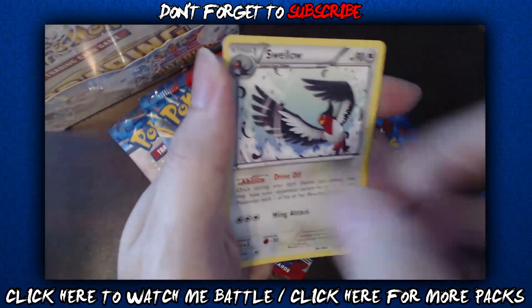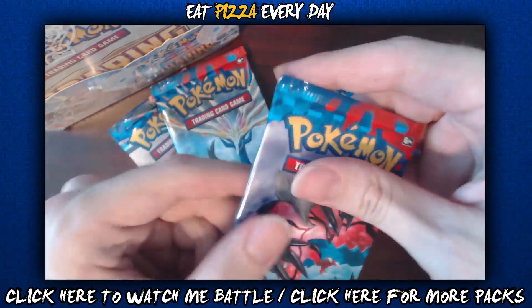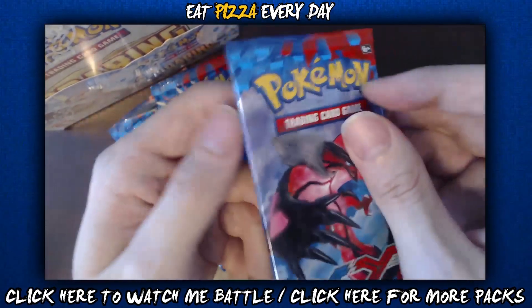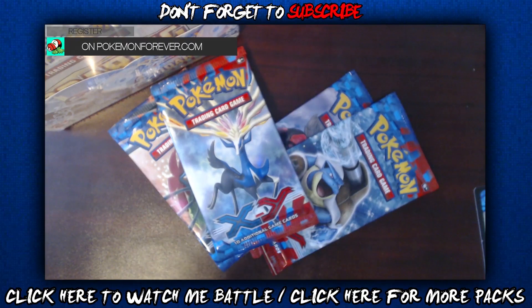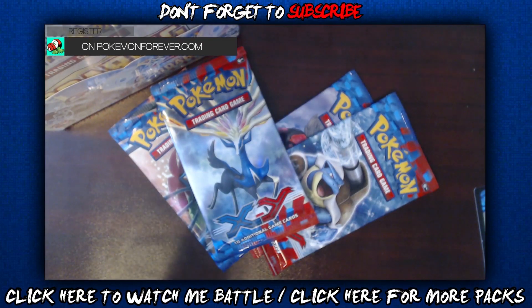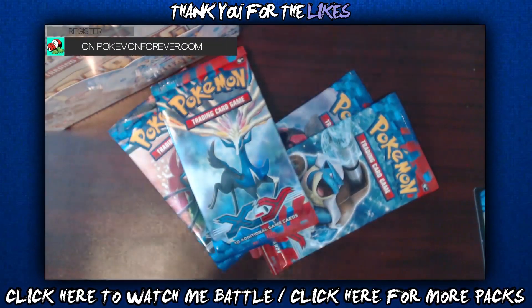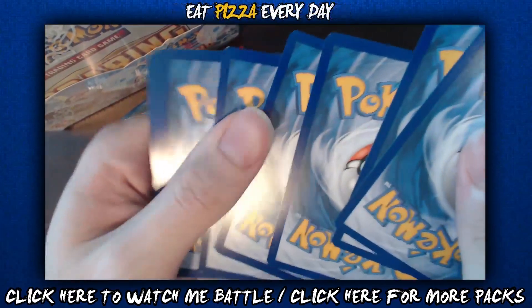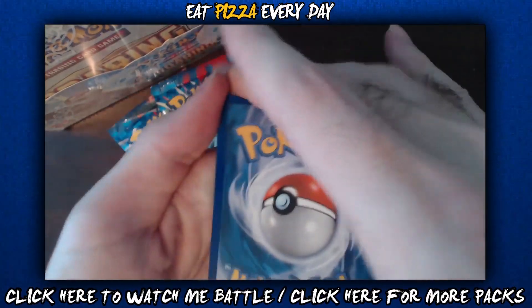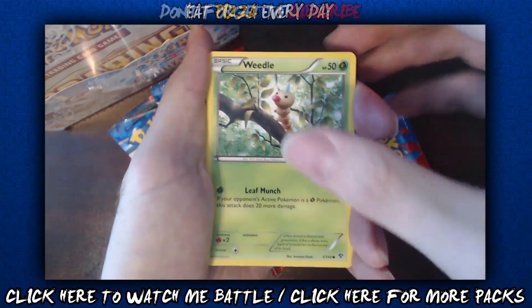All right, next pack is gonna be Eviolite — I keep saying the wrong names. The next pack is gonna be Eviolite, so let's open this bad boy up. I'm so sad to say it but I think we're done with our X and Y box opening — these are the last packs we have of these, and then we'll move on to the other ones. I think we're gonna go back to battling for a couple days first. All right, toss it, flip it, slap it down, count it one two three, cut it, and then we show it. Is the EX finally here?